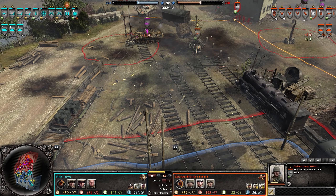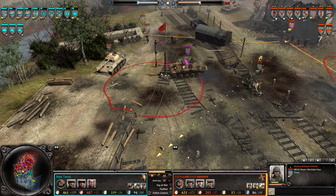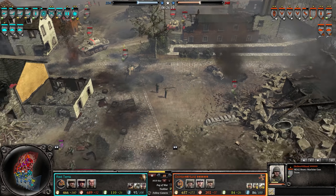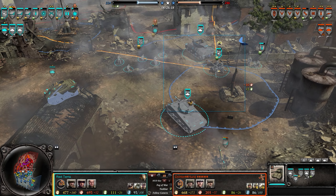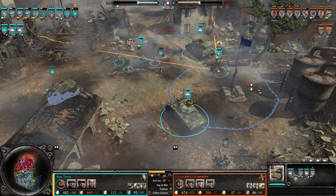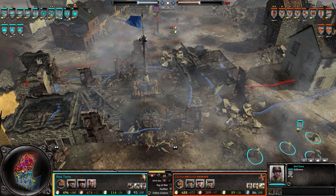A Panther is on standby with an AT gun. We have an MG backing it up — looks like they're prepping a Panther charge. Meanwhile these guys are over here defending this point to stop the advance. Artillery right here would probably break up a lot of their forces and force the enemy to reposition, giving the leverage to take this point.